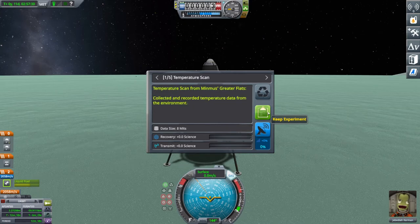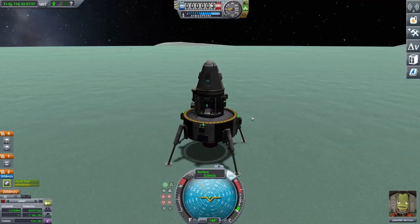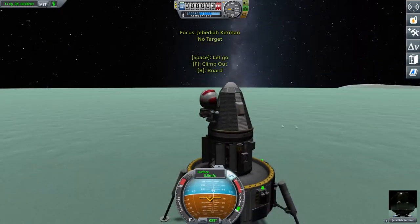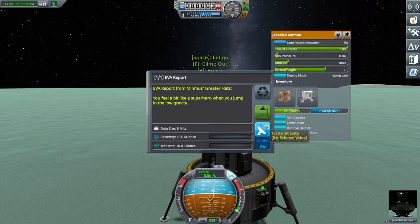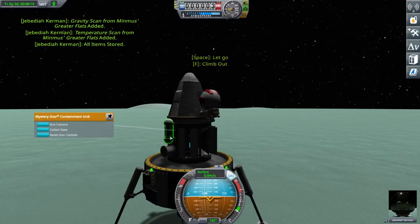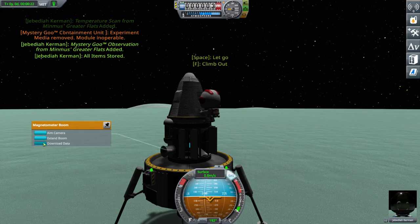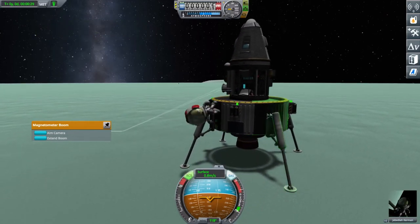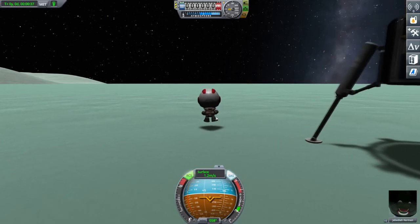Hit number one for your action group to run all your science experiments at once — you'll get quite a lot of science for landing on Minmus, there's a fairly good science multiplier. Then pull off a crew report, and let's get Jeb out there. He'll do a nice EVA report for us, and because we're not bringing the science equipment back, he'll quickly take all the data we just collected. That way, when he gets back into the command module, all that data will be stored there and we can ditch the science experiment modules. If you brought Bob along, you could reset and repeat the experiments.